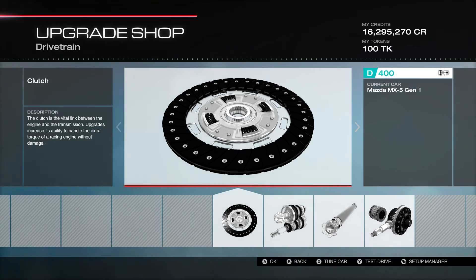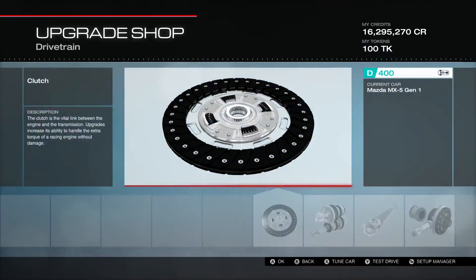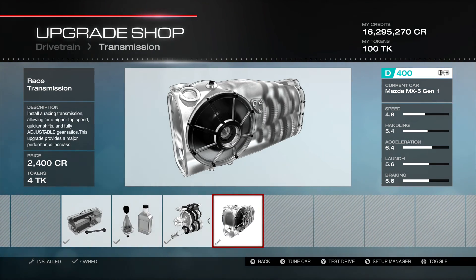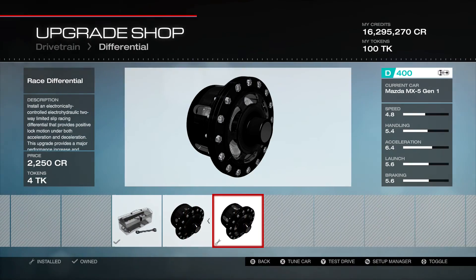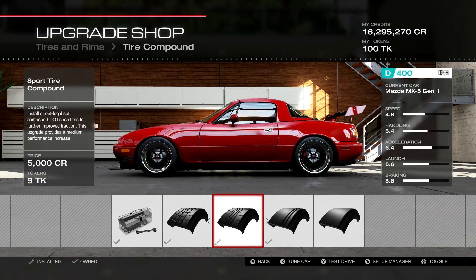On the drivetrain we have the stock clutch — you can see I've tried them all out. On this one I have the race transmission. Some of you that follow MoneyMan300 — he actually uses the sport transmission; I'm not sure where he uses the extra point, probably in wheel weight or something. But I really do like the sixth gear on that particular track. We have the street driveline and the race differential.